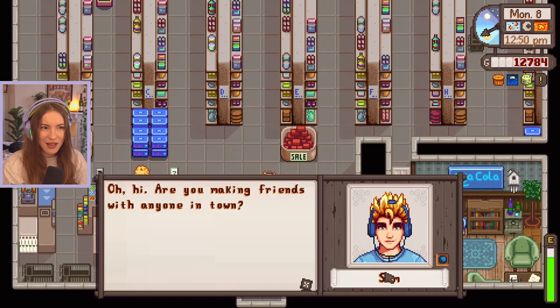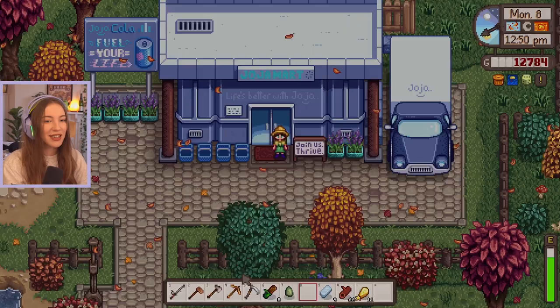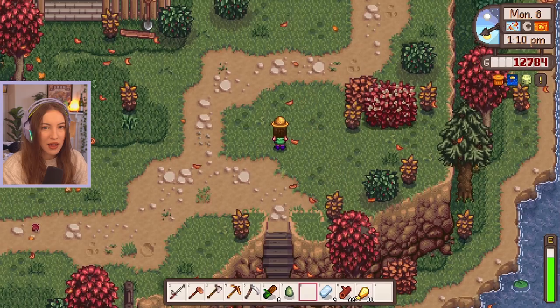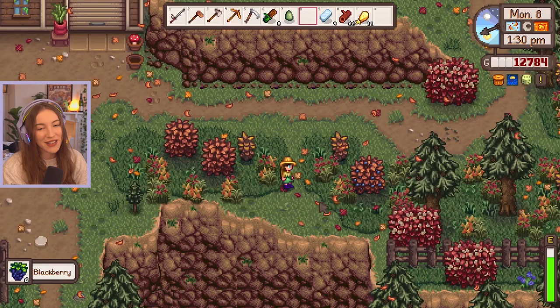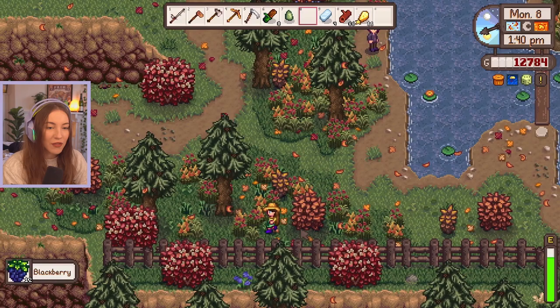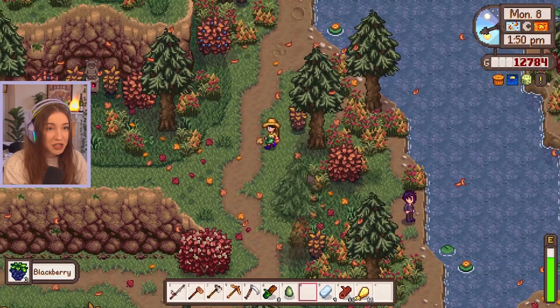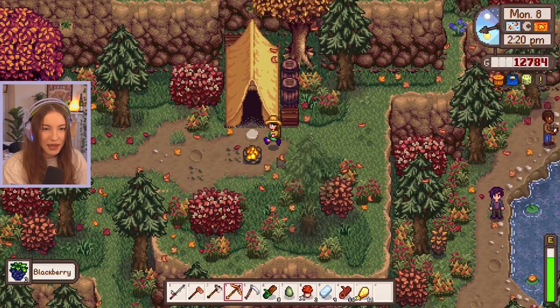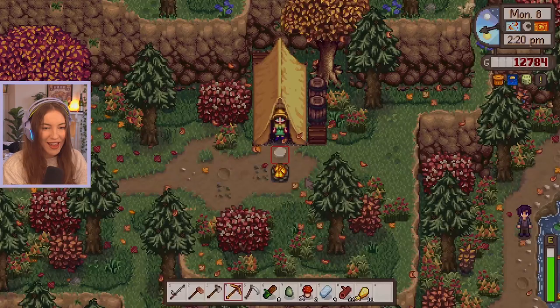Wait, Sam is wearing a different outfit - does he work at JojaMart? I literally don't know Sam at all. Let's go up to Linus now and then maybe the secret woods after. Linus pretty much just stays at the top of the map - he only comes down for festivals. There are loads of berries here! I love berry season - just clicking the button to harvest berries from a bush is pure serotonin. Where is Linus? There's a mushroom here, let me grab that quickly. Is he in his tent?